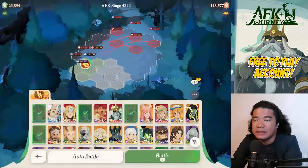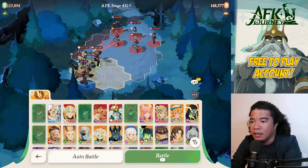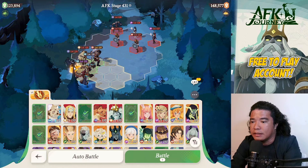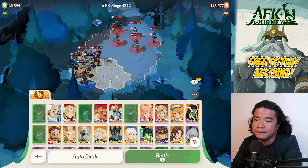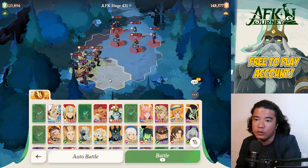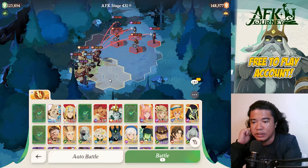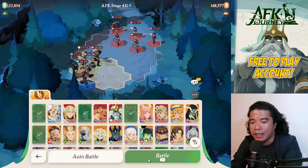These are currently the best heroes and hero positioning for AFK stage 420 and 431. The setup is: Brutus, Atandra, Coco, and Sesha. This tile positioning is very important to clear these stages, but if you're a mid-spender or below — low spender or free-to-play — I suggest doing this positioning and using the Star Shard spell. Let's battle.